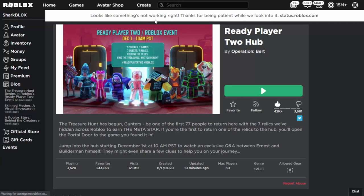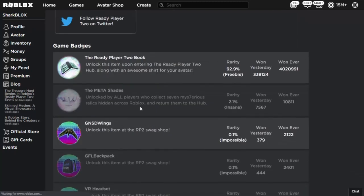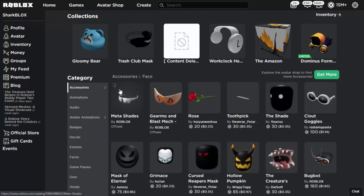If you are below 77 players, then you will be given a meta crown. If you are above 77 and below 777, you will end up getting meta headphones, and after 777 players who completed the treasure hunt, you will get meta goggles.